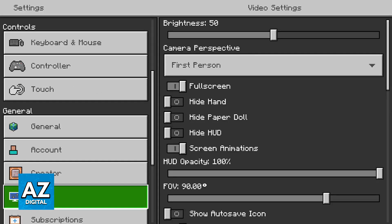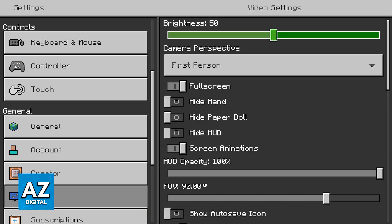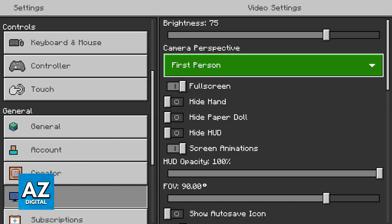For the most part, these are the most important settings. Brightness isn't really going to affect your performance — it's mostly related to how bright all the elements on screen are. You can change this if your display is too dark or too bright.